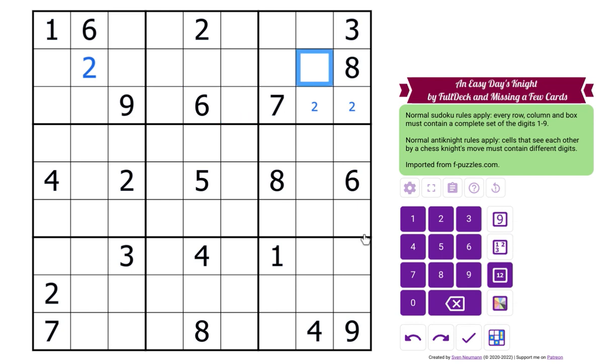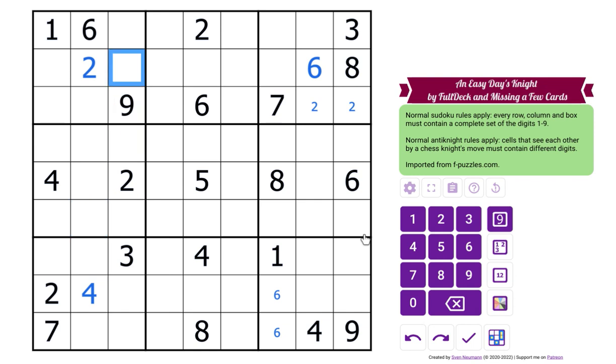Six goes there, so sixes are in here. Four goes there — that puts fours in here. And eight goes in here, so that puts eights in here.